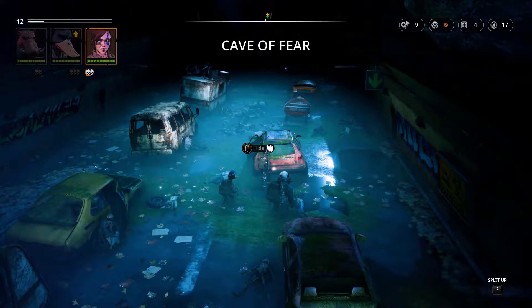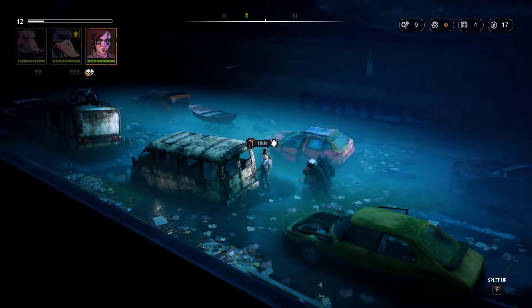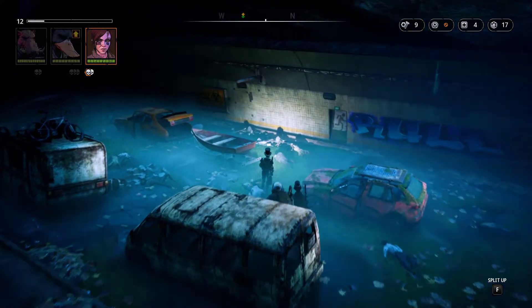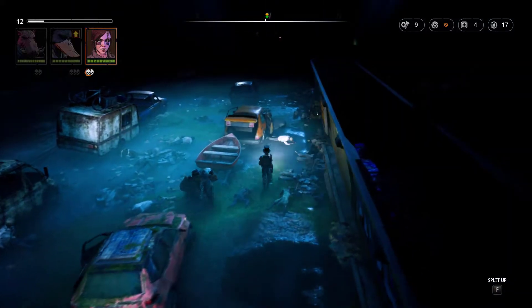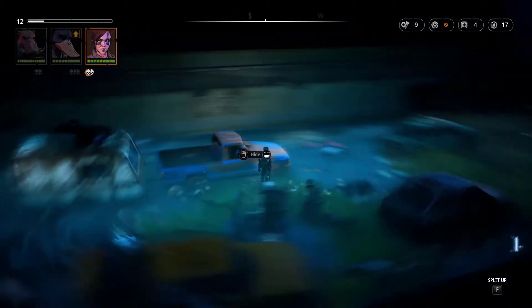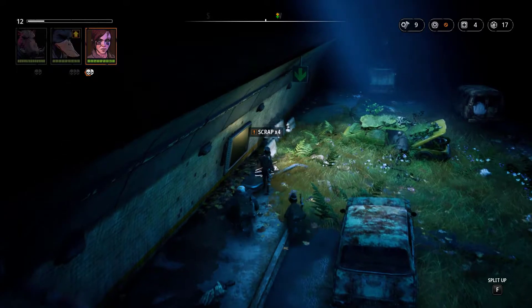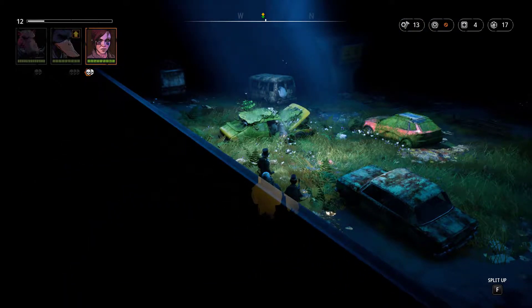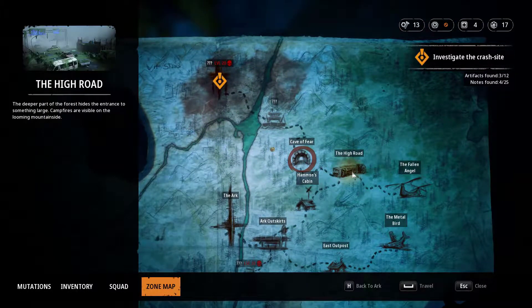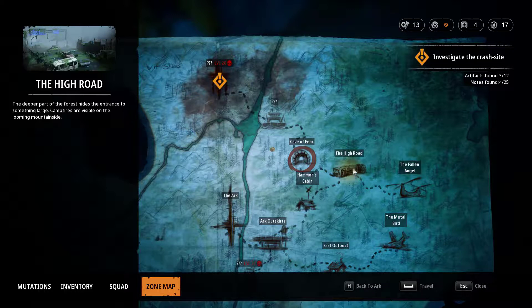Hello and welcome back to the channel, welcome back to some more Mutant Year Zero: Road to Eden, where we're currently in the Cave of Fear. We progress the storyline and find some interesting finds like scrap. There isn't too much to say - we obviously finished off the high road area last time, taking on the fairly tough battle which we managed to defeat. It did take me a couple of go-throughs - I ran out of medkits and died a few times, but no one sees me die, so I left in the successful mission.